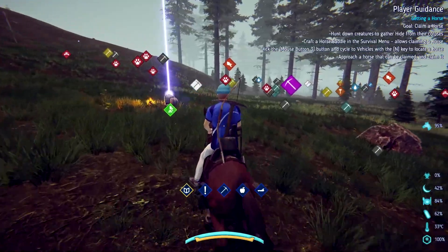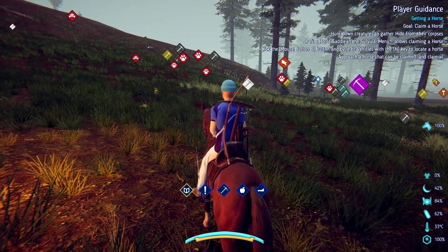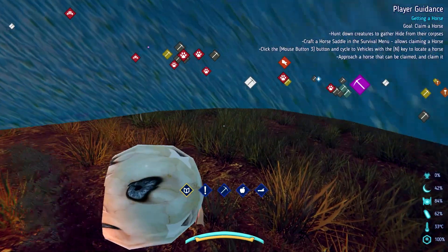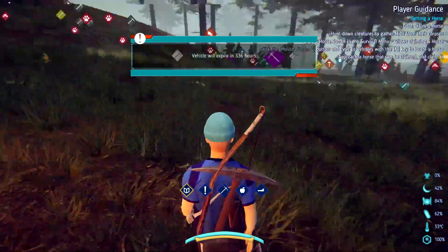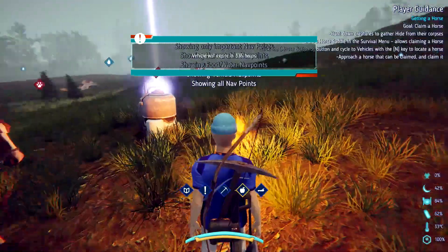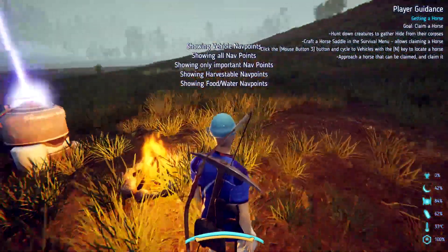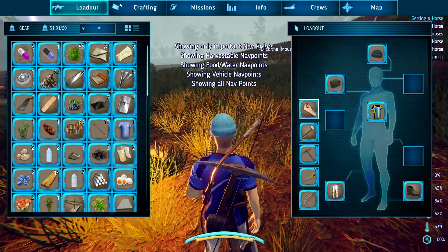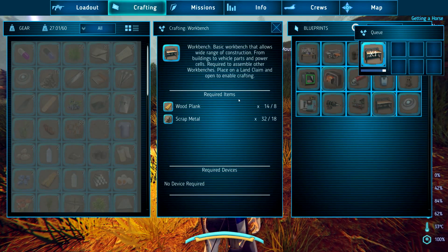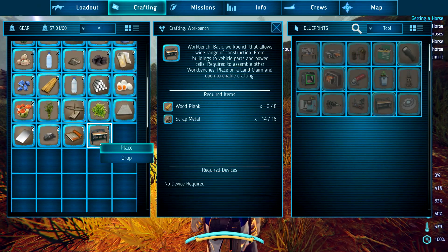Craft a horse saddle. This is the one thing I wish all games would do — if you build stuff ahead of time, it should count toward your quest. It won't go in order either — there's a quest down there telling me to go through nav points but it's not working. I don't like when it does that. Okay, so we're gonna get a workbench. Tools — workbench — craft. The workbench basically allows a wide range of construction from building and vehicle parts. That's what we're gonna worry about — let's place this bad boy.